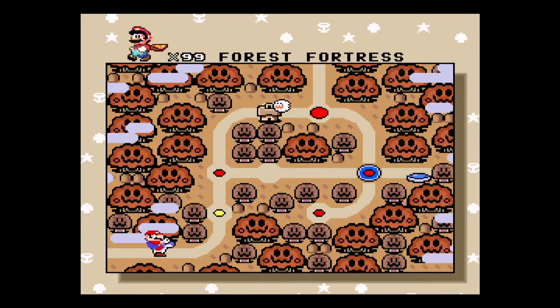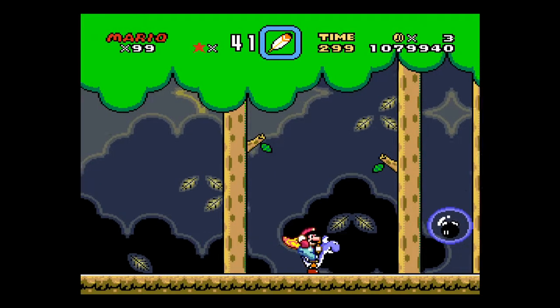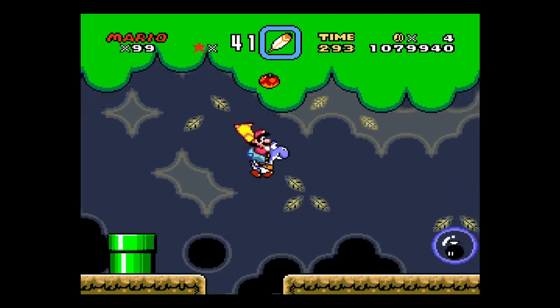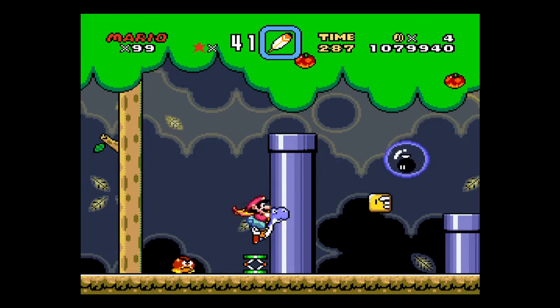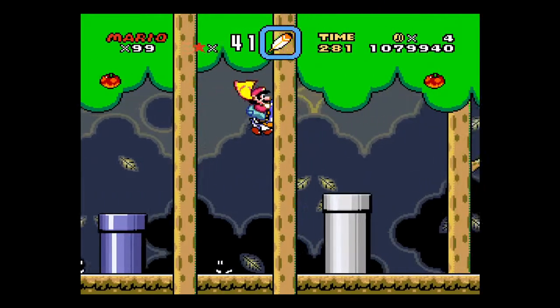So now we're going to do the last two exits in Forest of Illusion 3. And this one kind of plays a dirty trick on you, where exit 1 doesn't actually help you progress — only the secret exit gets you to castle number 5.